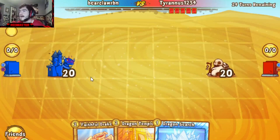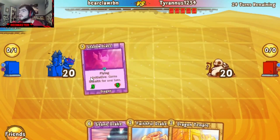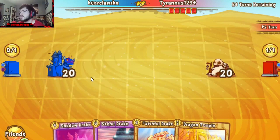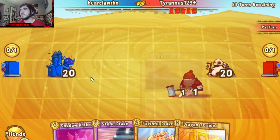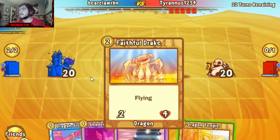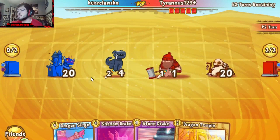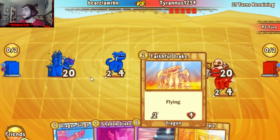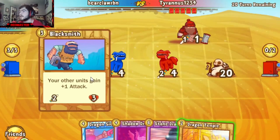From there, I'm going to go with Tyrannus versus Bearclaw. Bearclaw looking like he's running Dragons. Tyrannus — I can't really tell right now based on the Lumberjack play, but we'll see how Bearclaw responds to that. He's got a Faithful Drake, which he will play, opting for some defense here rather than setting up with a Dragon's Temple. Tyrannus opting for a Faithful Drake as well, so potentially both Dragons here.